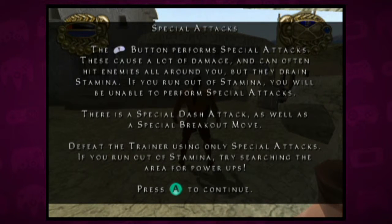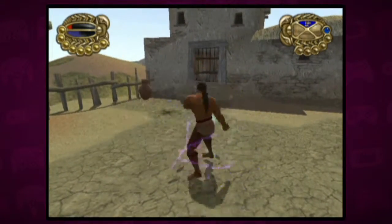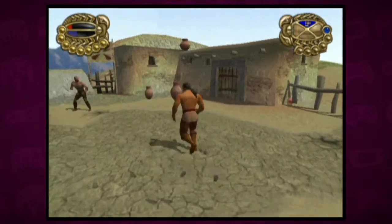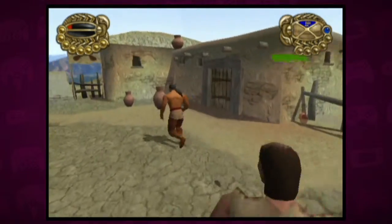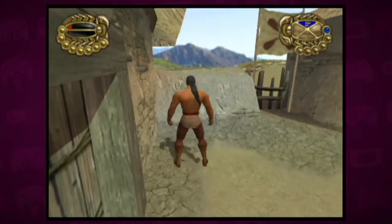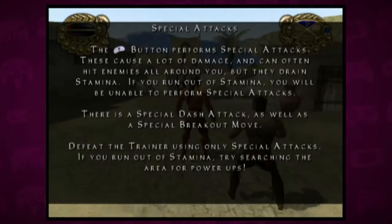Why perform special attacks? These cause a lot of damage, you can often hit enemies all around you, but they drain stamina. That must be what my blue bar is. Blue is stamina, that makes sense. Do I have to wait for it to refill? I'm all out of stamina. How do I refill it? I can't do anything now — I'm all out of stamina.